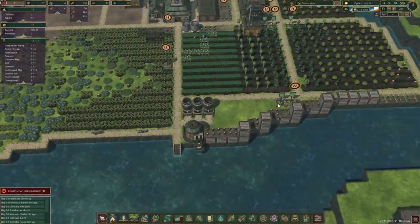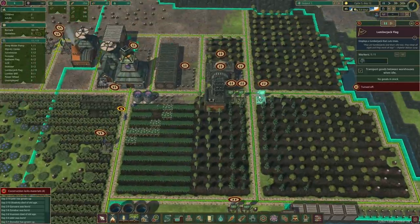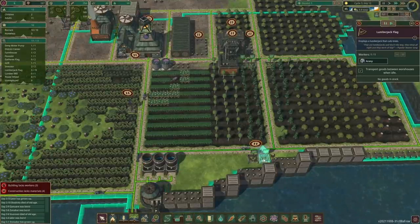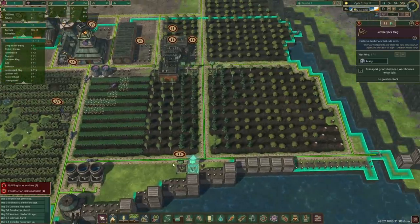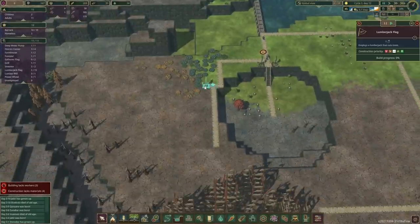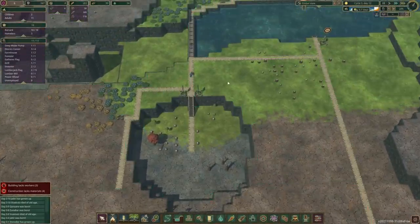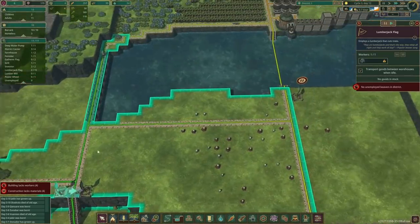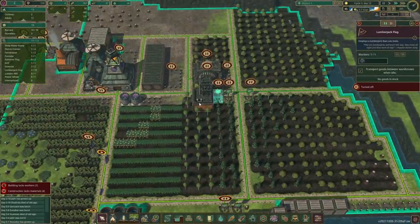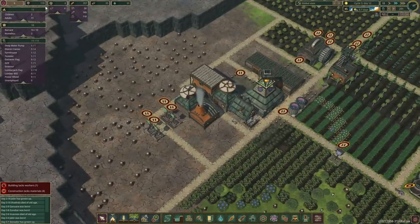That's not a problem - let's unpause the water, you can go and work there, we'll switch these around. Any of those flags empty? You are empty, you're empty, you're empty. He's sitting here because it's not full - he's got nothing to cut down here. We'll ask you to work from that station instead.